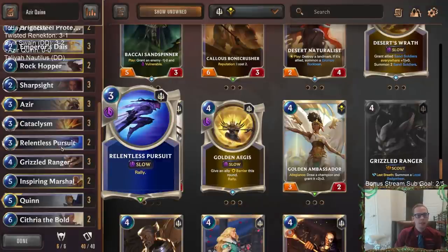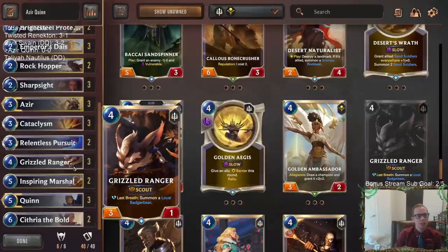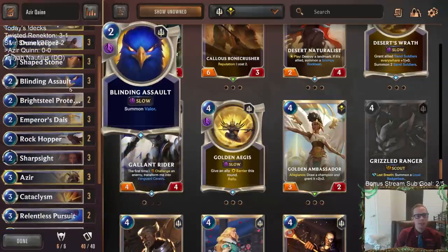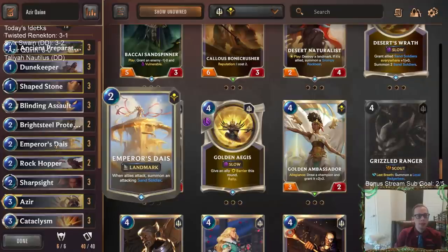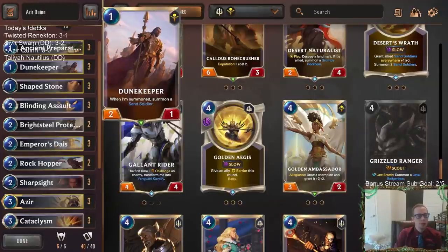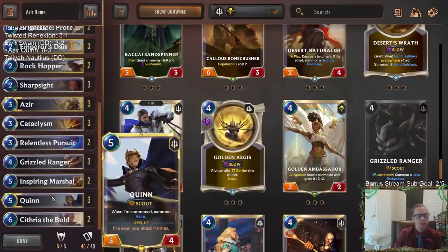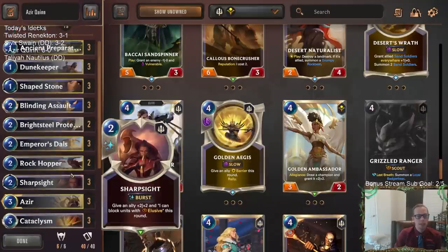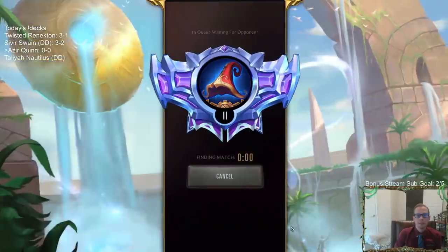We're going to have some Cataclysms and Relentless Pursuits in here to do some extra attacking, plus we want scouts so we have Grizzled Ranger and Blinding Assault for scouts. We got a new landmark that also makes sand soldiers while we attack. It should be pretty similar to the Lucian Azir deck that's really popular, but a little bigger with Quinn instead of Lucian. Let's give it a try - five games in ranked.